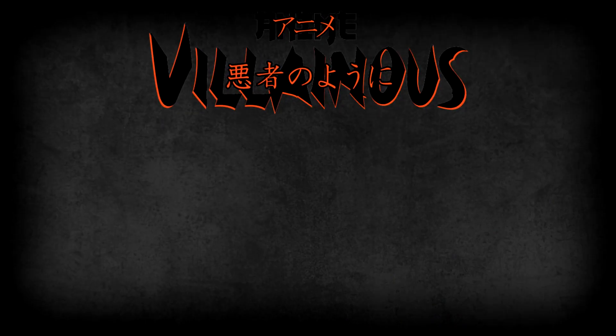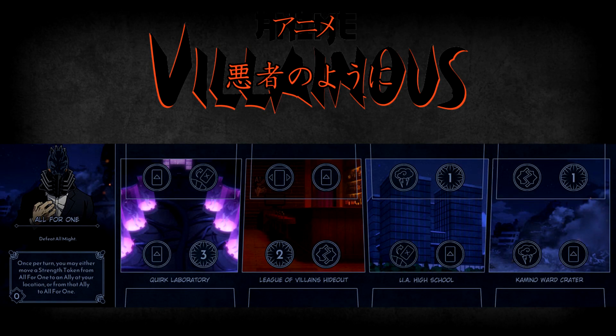All for One is powerful and cunning, and the only thing that holds him back from his goals is the very existence of All Might. Because of that, his objective in anime villainous is simple: defeat the number one hero, All Might, in a clash, as All for One is the only villain that could ever stand a chance of pulling it off.